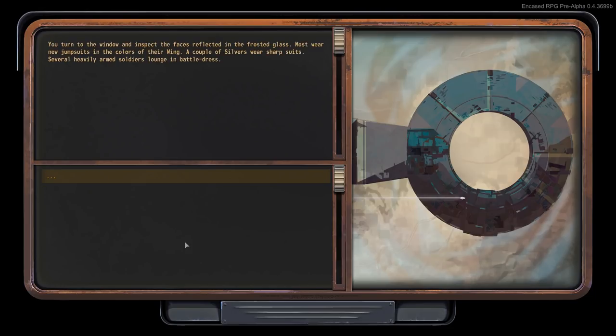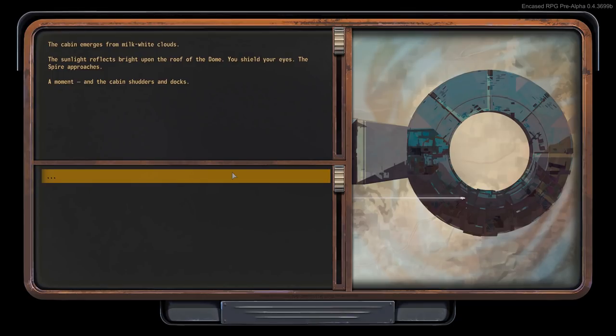You turn to the window and inspect the faces reflected in the frosted glass. Most wear new jumpsuits in the colors of their wing. A couple of silvers wear sharpsuits. Several heavily armed soldiers lounge in battle dress. The cabin emerges from milk-white clouds; sunlight reflects bright upon the roof of the dome. The spire approaches. The cabin shudders and docks.